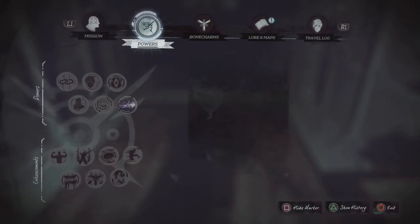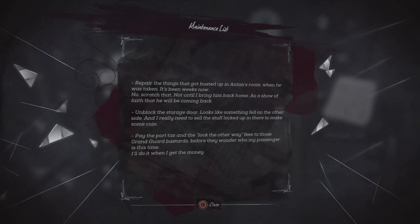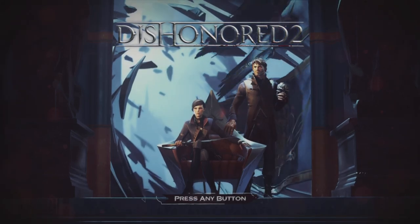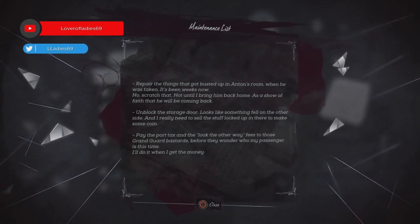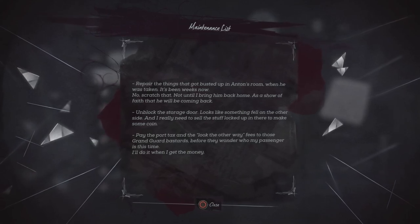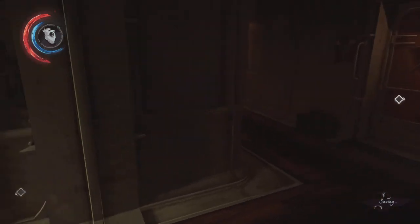Repair the things that got busted up in Anton's room when he was taken. It's been weeks now — no, scratch that, not until I bring him back home as a show of faith that he will be coming back. Unlock the storage door. Looks like something fell on the other side and I really need to sell the stuff locked up in there to make some coin — pay the port tax and the 'look the other way' fees to those Grand Guard bastards before they wonder who my passenger is.